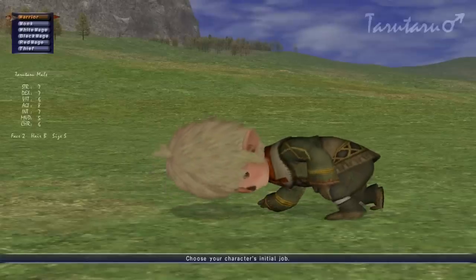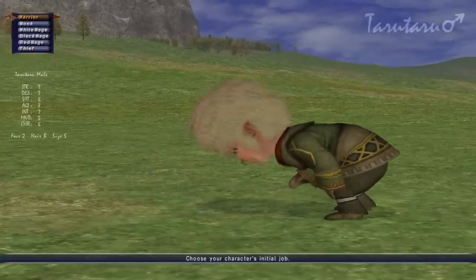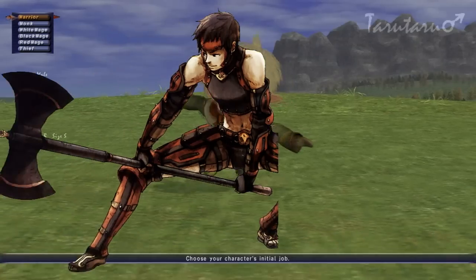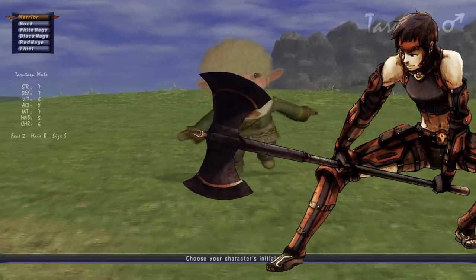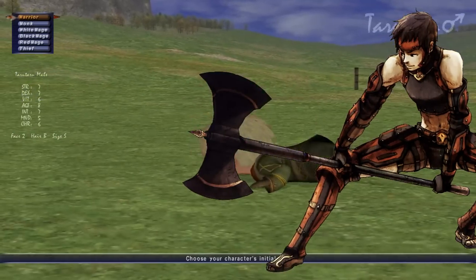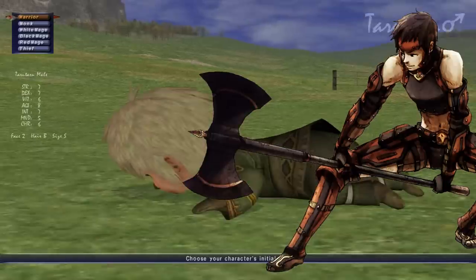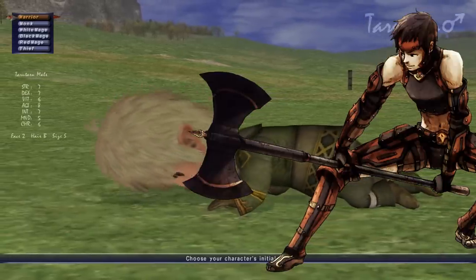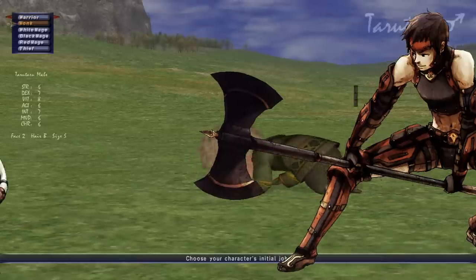These are the jobs and you've got to choose one at the start of the game - depending on what you choose is what you're gonna get, basically a free item. Warrior is the strongest DD in the game, uses big great axes and things. But it gives you a sword at the start of the game and you're gonna want to ditch that right away. Very strong.